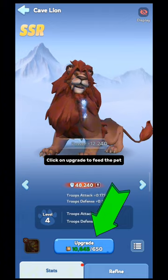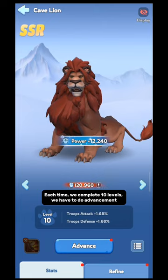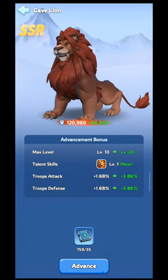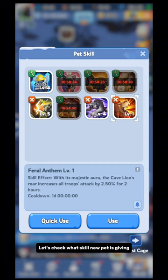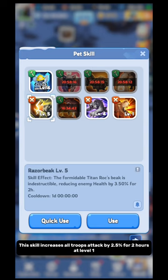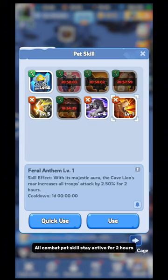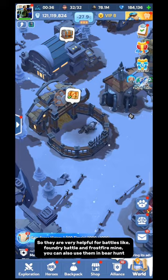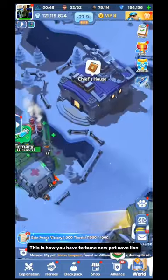Click on upgrade to feed the pet. Each time we complete 10 levels, we have to do advancement. With the advancement, we have unlocked a new skill. Let's check what skill the new pet is giving. Cave Lion is giving Feral Anthem — this skill increases all troops' attack by 2.5% for 2 hours at level 1. After Titan Rock and Snow Leopard, we are getting a third combat pet skill from Cave Lion. All combat pet skills stay active for 2 hours, so they are very helpful for battles like Foundry Battle and Frostfire Mine. You can also use them in Bear Hunt.